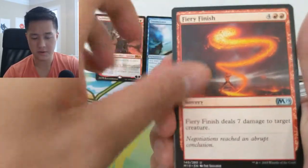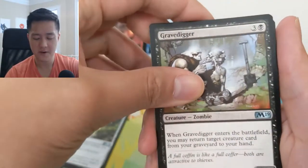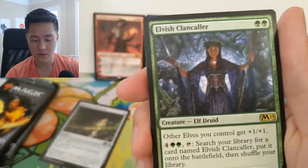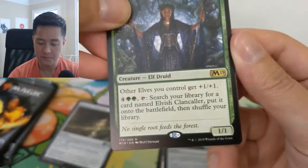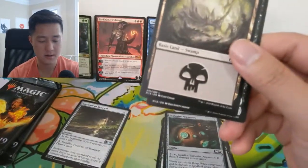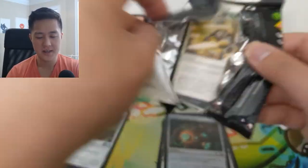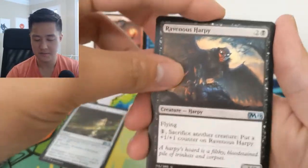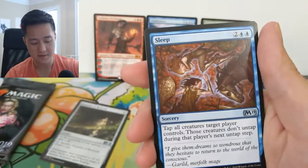A couple people have asked why I skip through the commons in each pack. The answer is that there are a lot of commons and very few are of any real significance. Exclusion Mage, and oh — Elvish Clancaller, very nice! I think it's an elf lord for two mana. Six mana cost for the activated ability is a lot but you can make more of them, so very nice pull. Obviously there are exceptions — the best example being Delver of Secrets, a one/one blue that potentially flips to a 3/2. So not all commons are irrelevant, but it's a small percentage.